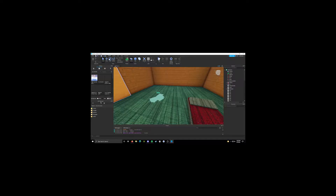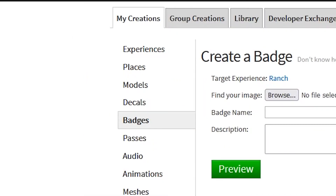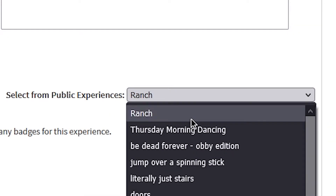Badges are pretty cool — they make your players exist. Go to the Develop page, or just press Create or Develop or whatever it says, and then go to Badges and choose your game from the list.